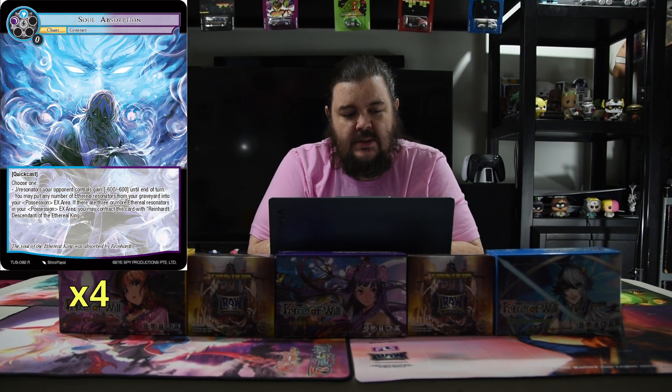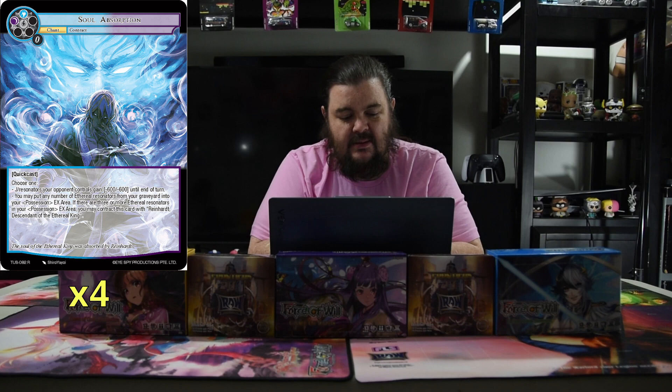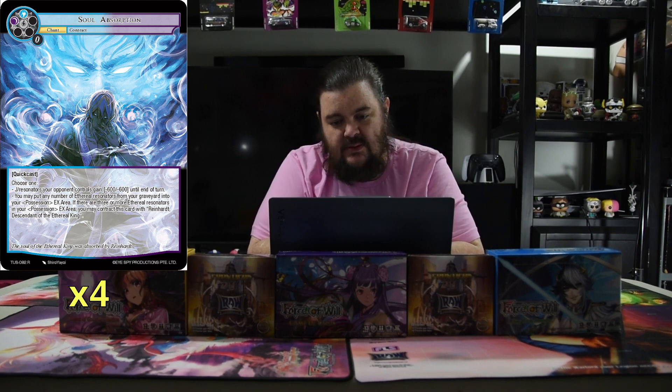His contract is Soul Absorption. It's a blue and a black, quick cast, choose one: a target Resonator your opponent controls gets minus six, minus six until end of turn; or you may put any number of Aetherial Resonators from your graveyard into your possession EX area, and if there are three or more there, you may contract with Reinhardt. So it's pretty easy to get — you just need three dudes in your graveyard to do it.